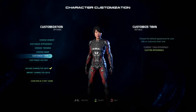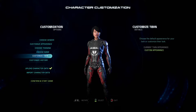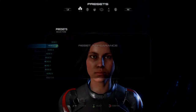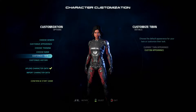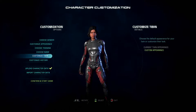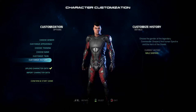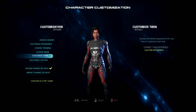The name doesn't really matter. Our name's going to be Ryder. There's this twin mechanic — I'm not sure what it's about. I just picked one of the non-default options. You also get to pick whether Commander Shepard was male or female — that was the only history choice. I played through as a male character.